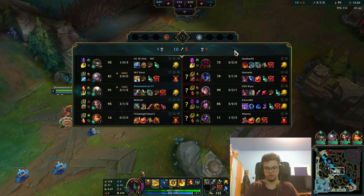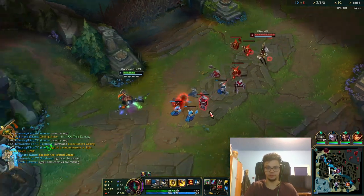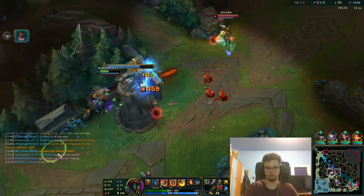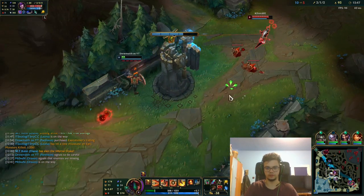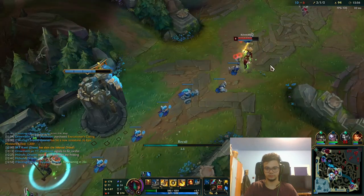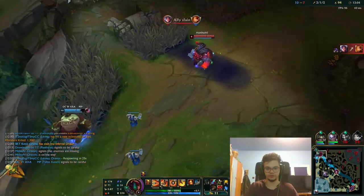Practically the build I go for generally is Eclipse into Boots into Blade of the Ruined King. Against mages like this guy — if you are on mid against this guy, pre-level 3 you want to not be poked that much, but after that you just want to engage whenever you can. Against something like Syndra it's rather difficult to discuss — as you can see she can just poke you down. I could also jump on her, but it's simpler to recall. She can poke you out if she is decently fed.